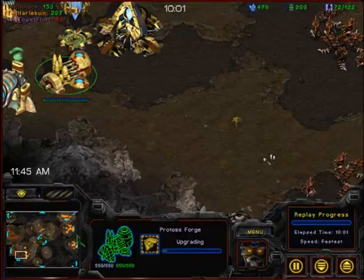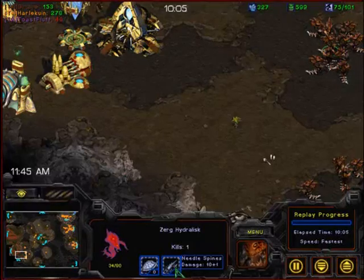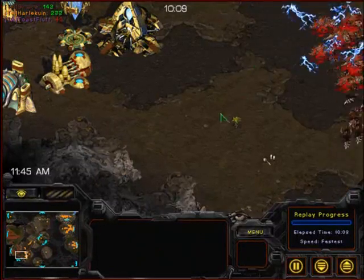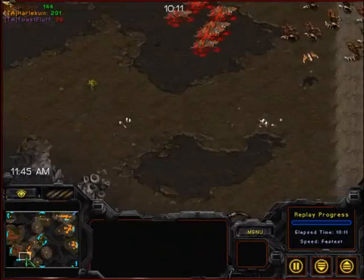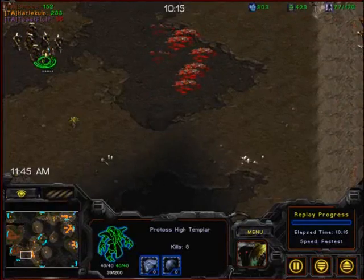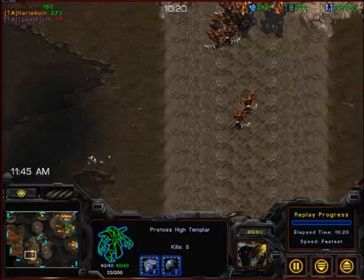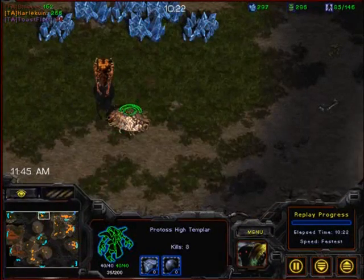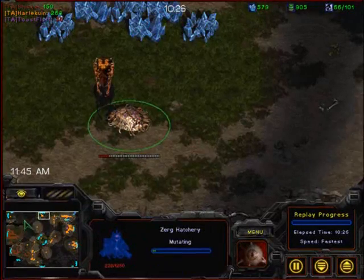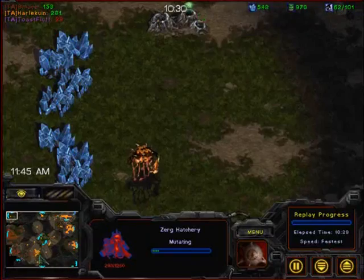He's got plus one armor now going at the Forge, so he's going to try to get the upgrade game going. It's already plus one ranged weapons for the Zerg. Bad, bad Storm dodge there — that is a lot of kills on that group of Hydralisks. That's eight kills from one Storm. That was pretty beautiful, but Harlequin doesn't need to win the game right here. He's got his fourth base coming up and he's defended his third. He can expand along the top of the map as well.